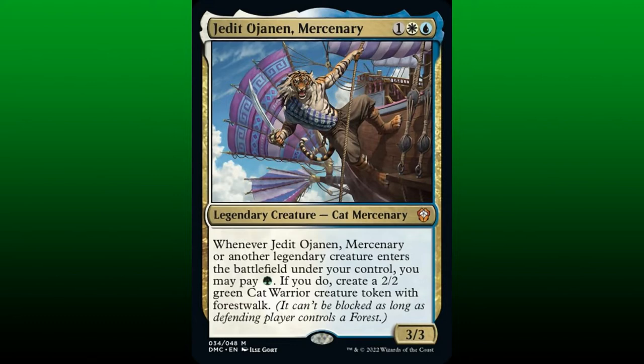Jedet O'Jannan, Mercenary, is a 3/3 cat mercenary for 1 in Selesnian colors. Whenever Jedet or another legendary creature enters the battlefield under our control, we may pay 1 green mana. If we do, then we create a 2/2 green cat warrior creature token with Forest Walk. The vision for the core of this build will focus on sculpting a cat tribal deck in Bant colors that will take advantage of Jedet's token-creating ability.